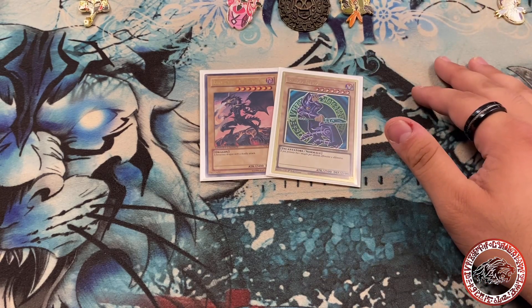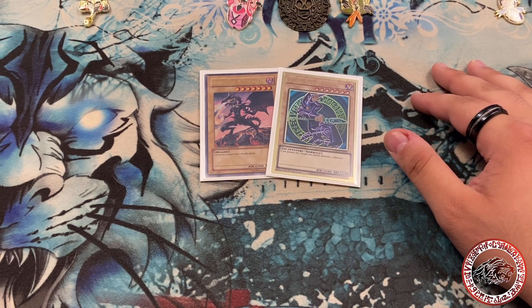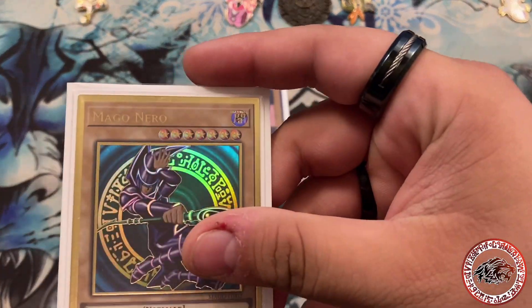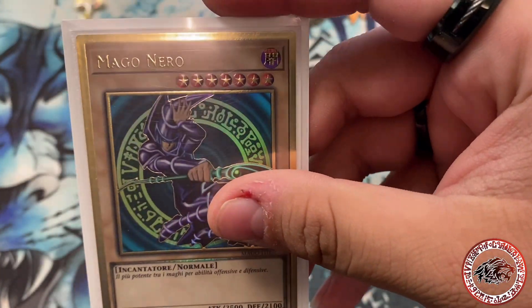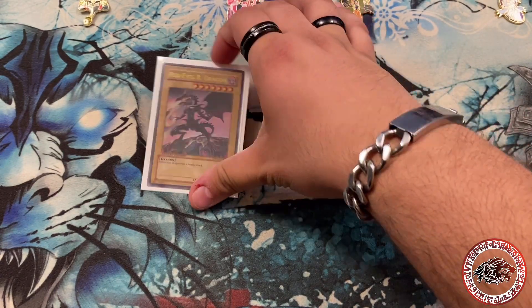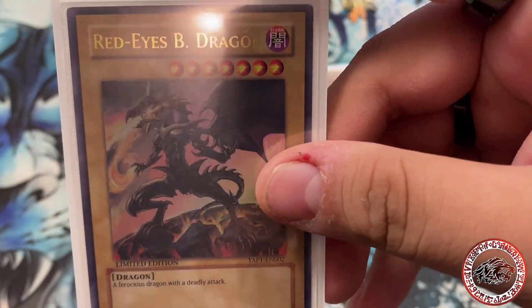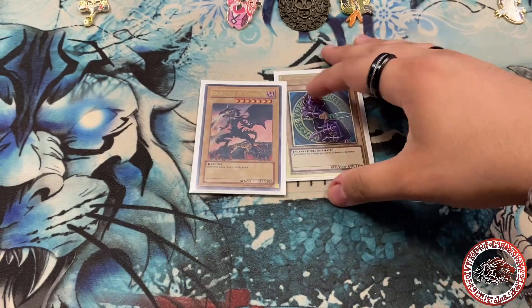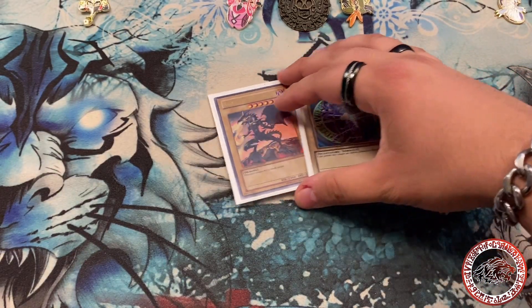I picked up this Italian Dark Magician the other day — I thought it was really cool, really excited about it. And then I picked up this Red Eyes which I thought was also really cool. It has a little mark in the 'O' which kind of bothered me but it's not too bad. Picked it up moderately played.